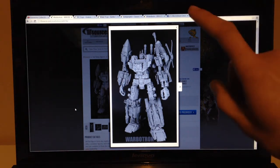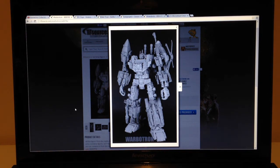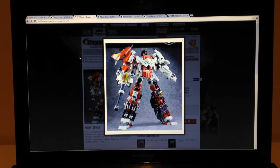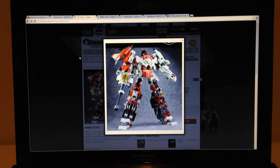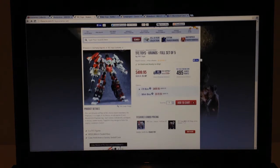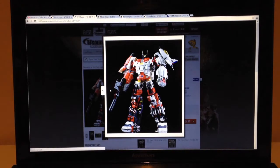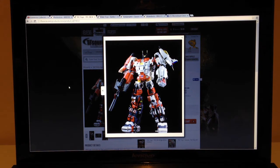These guys are actually a little bit cheaper than the TFC Superion Combiners individually, so he's bigger, more awesome, and cheaper — pretty incredible. Speaking of the TFC guys, I'm also going to be getting them on the same order. They come out around March/April time, so the Superion set, which is obviously Uranos from TFC, as well as the Wings of Uranos, which gives it the accurate chest piece. I'll be getting those early to mid next year, basically whenever Warbatron comes out.